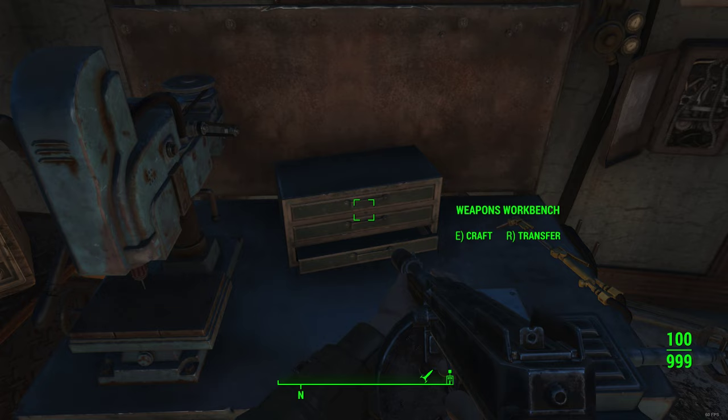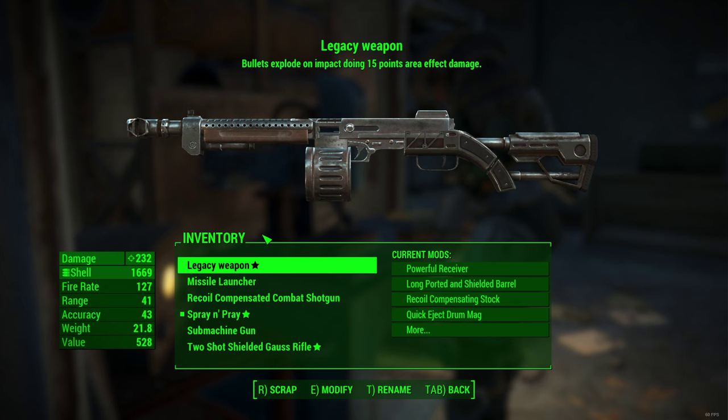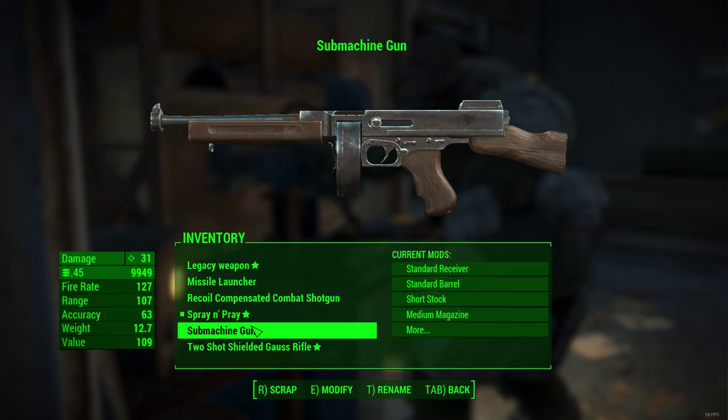Hello, and in this video I'll be showing you how to make a rapid fire missile launcher shotgun. To do this you just need a missile launcher, a combat shotgun, and a submachine gun.